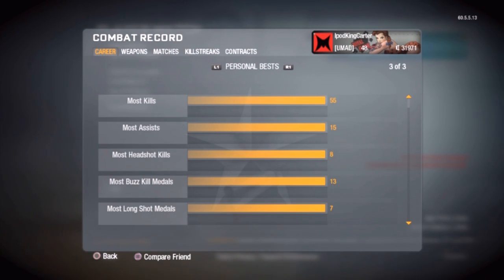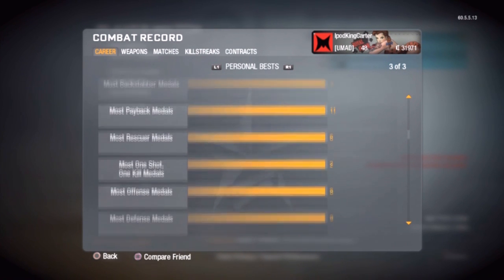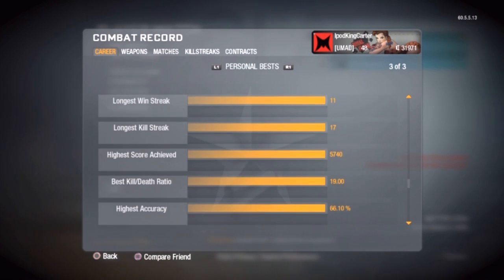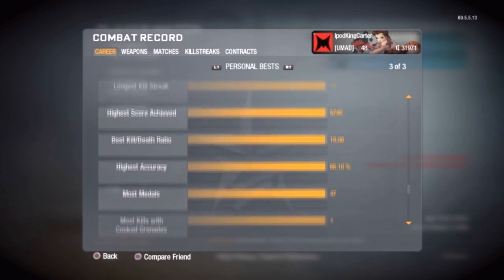My most kills was 55. I don't know if that's good or bad for big name commentators, but that's the best I can give out — 55 kills, that's it. My highest score achieved was 5,740, which most likely was inside a Headquarters match. My best kill-death ratio was 19.00.